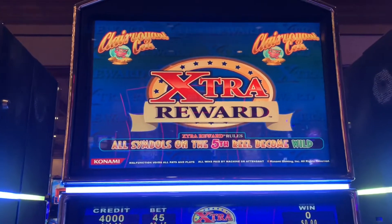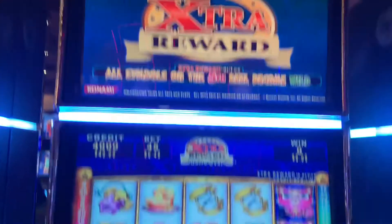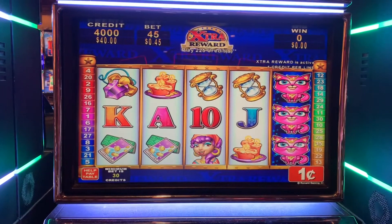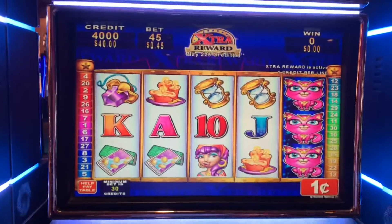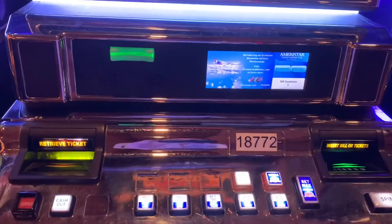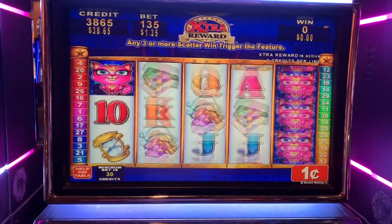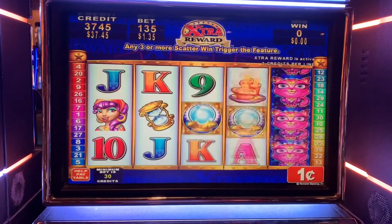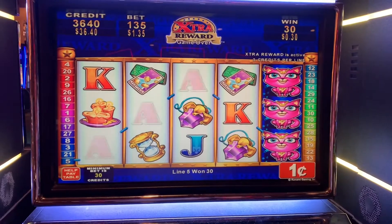Alright, game two — let's stick with Konami, maybe it's my new friend. Right next door to Winner's Shot is Clairvoyant Cat. Has anyone played Clairvoyant Cat? Evidently our friends at Konami thought this would be a great theme. This one features an extra reward — you can play two ways, but if you enable it, the fifth reel is always wild, guaranteeing five of a kind. To get that I have to bet extra, so I'm betting a dollar 35.